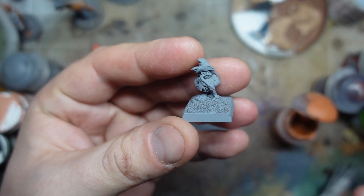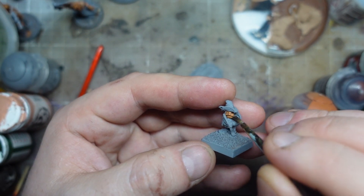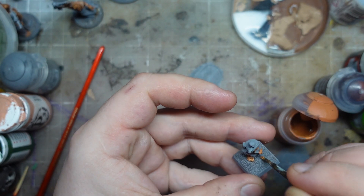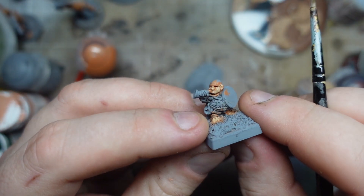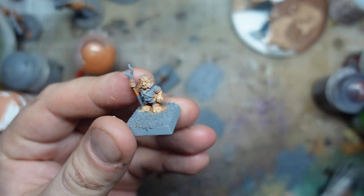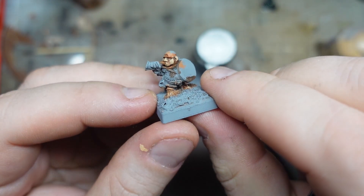Now I've got these guys all nicely based up. We're going to start off with some flesh colours - this is GW Ratskin Flesh that I've started using as a base. Don't forget the feet, which I tend to when I'm painting halflings. I'm straight up following that up with some Kislev Flesh. What I will be doing is adding some Ratskin Flesh shade. I think I'm done with the skin tones on these guys, just a re-highlight of the Kislev. I think they're looking quite smart.